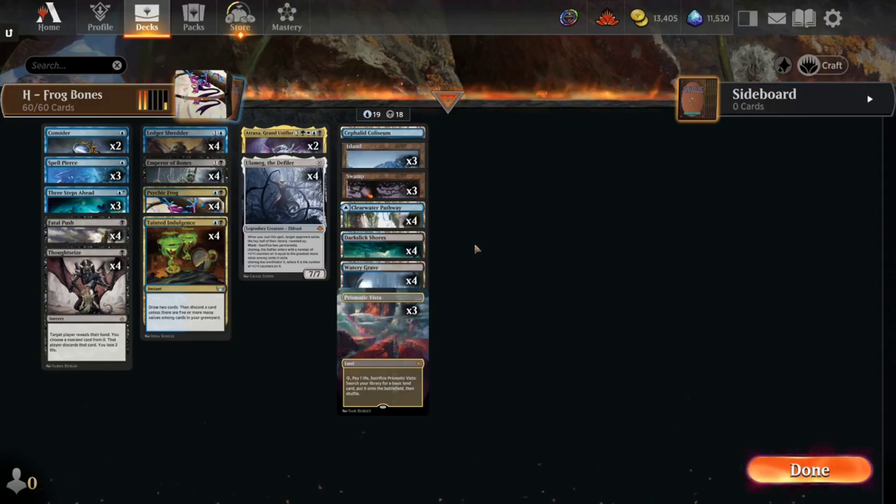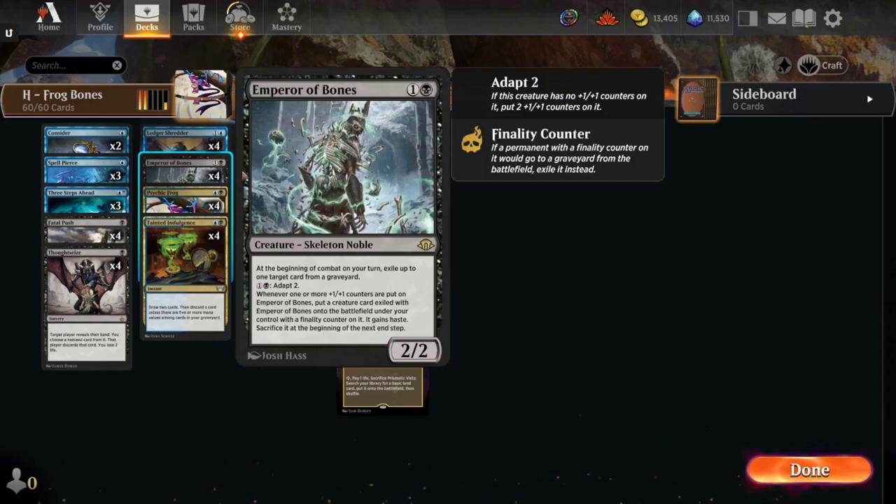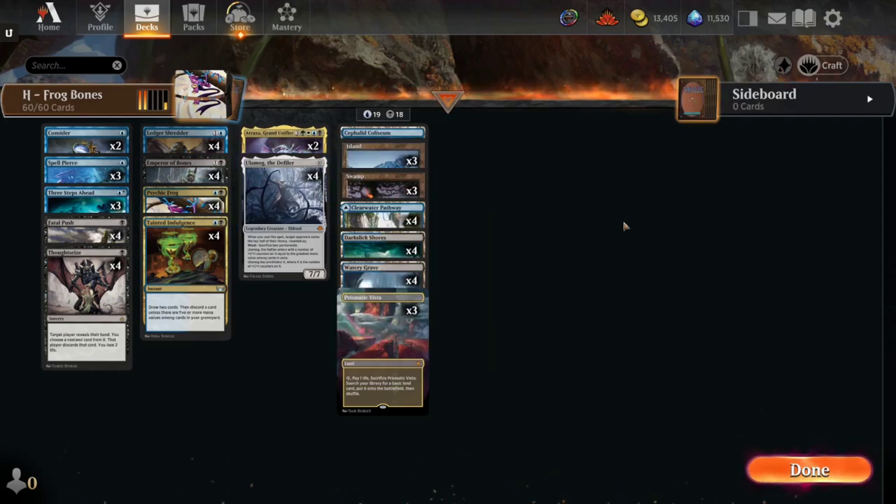Welcome back to another Magic Arena video. I am MagicSven, and we're playing a deck that is near and dear to my heart. You may remember a couple videos back, I had an Emperor of Bones Ulamog Defiler deck, and I love that combo so much, but I found a much better shell for it. This deck went 46-15 for me on the ladder this month, so a really good one for climbing up there.